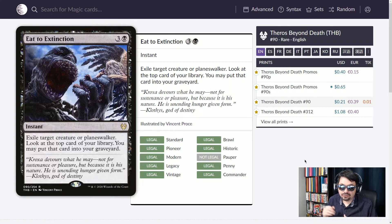Next, Eat to Extinction. Four mana instant — exile target creature or planeswalker. Look at the top card of your library; you may put that card into your graveyard, so it's sort of a surveil. You get to exile that planeswalker so it'll never come back, or that creature, for four mana instantly with some really epic, vicious art.